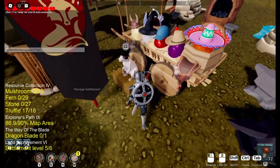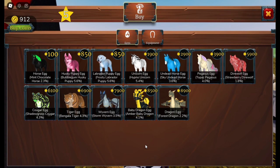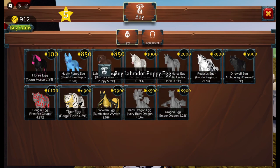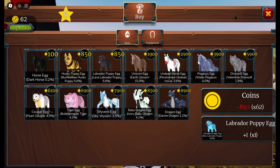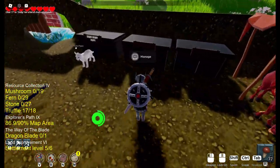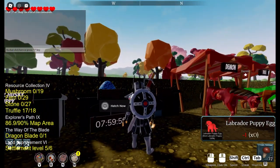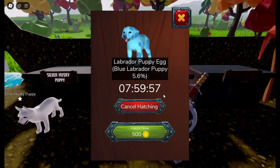Okay, so we'll go into the shop here. Do I want a husky or a lab? I don't have a Labrador puppy yet, so I'll go ahead and get one of those. Now I'll have that — you hatch the egg and then it's an eight-hour hatch, but if you want to skip hatching then it's 500 coins.